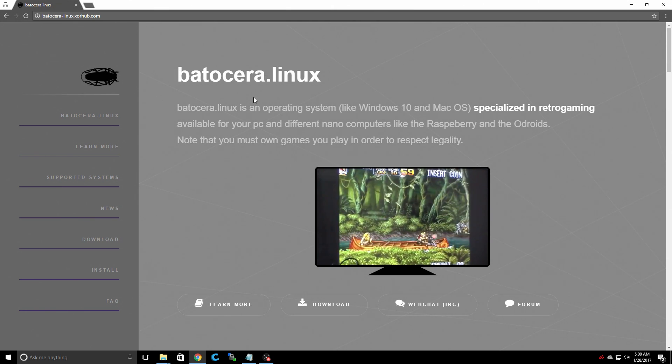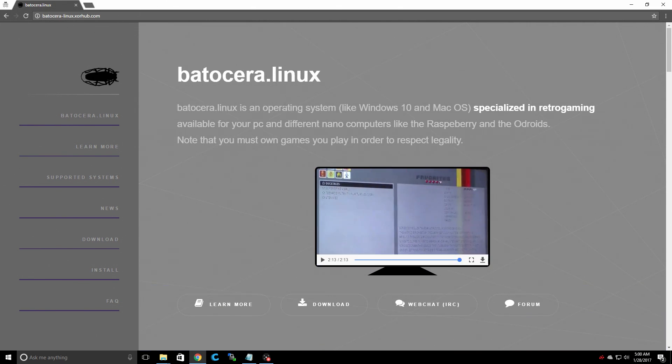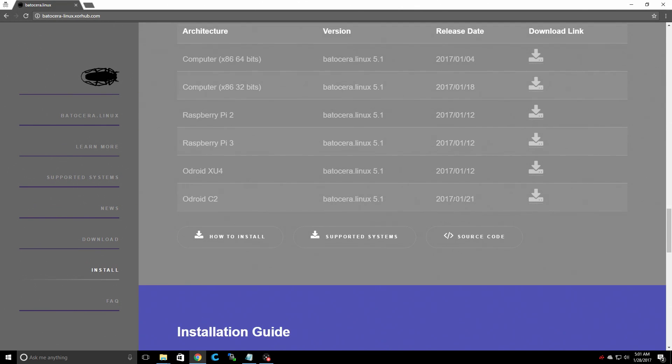I guess it's some type of beetle or something like that — maybe a beetle. But yeah, it's been renamed. I'm not sure what the deal was with that. Totally fine with me — it's Batocera Linux. And they actually just updated the Odroid C2 on January 21st to version 5.1, so this will be Recallbox 5.1.